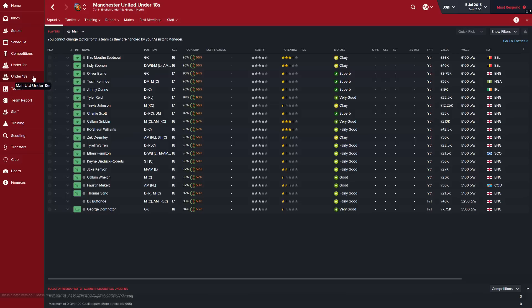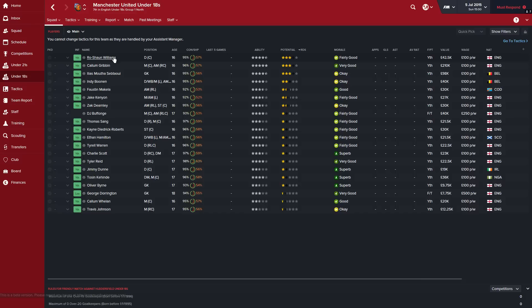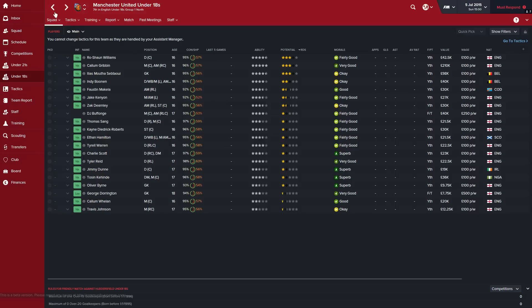Let's jump into the under-18s team. I won't go through every player — just the top few youth players to see if they're credible. First we've got Roshan Williams, a centre-back, 16 years old. Really good physicals for his age and a couple of good mentors, but he's struggling with determination and work rate. Those two stats really help a player develop, so if they're not high he might struggle to develop fully. I don't think he's going to make it, though with some tutoring you might get him there.